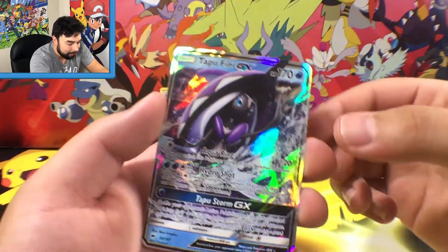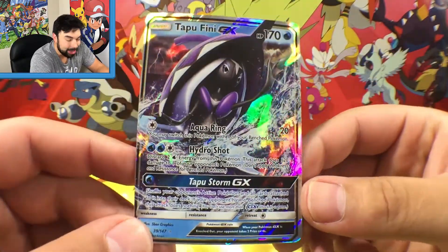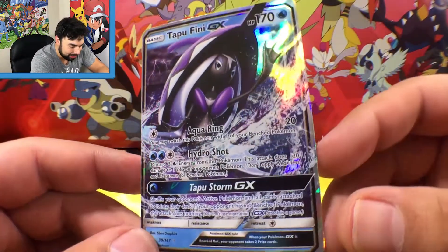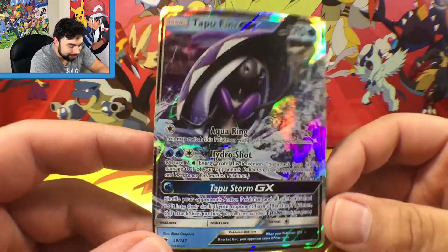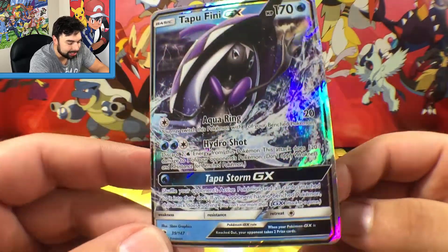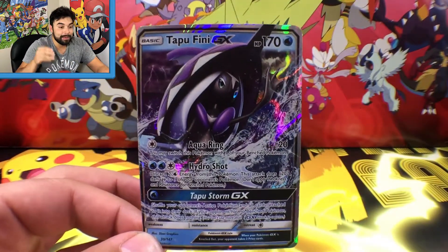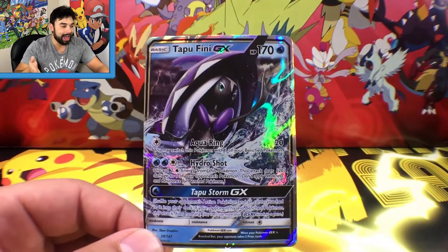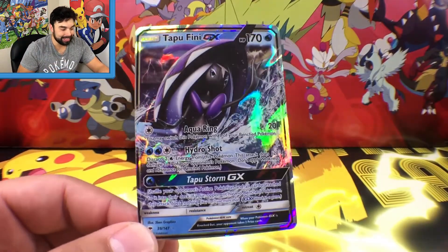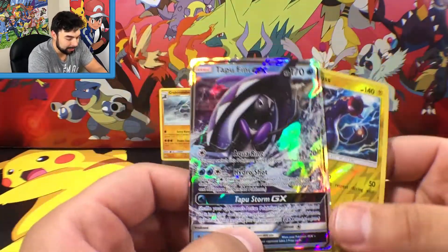The final card of this opening is going to be a GX — guys, that is awesome! Our first GX card from this whole set. Our second pack opening happens to be an ultra rare — a Tapu Fini GX with Aqua Ring, Hydro Shot, and Tapu Storm GX. That is such a sick card! I think I'm most excited for Burning Shadows. So to recap: we got two rares, a reverse rare, and a Tapu Fini GX — that is awesome!